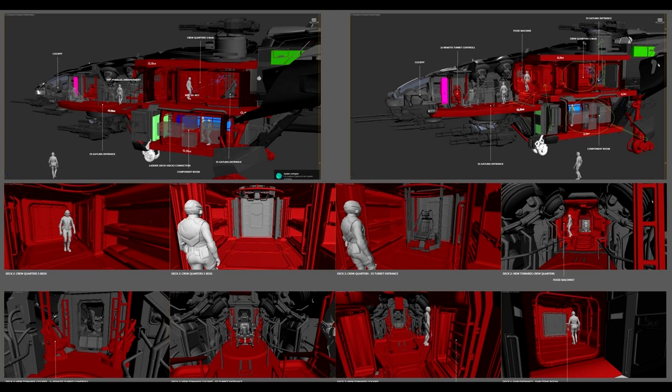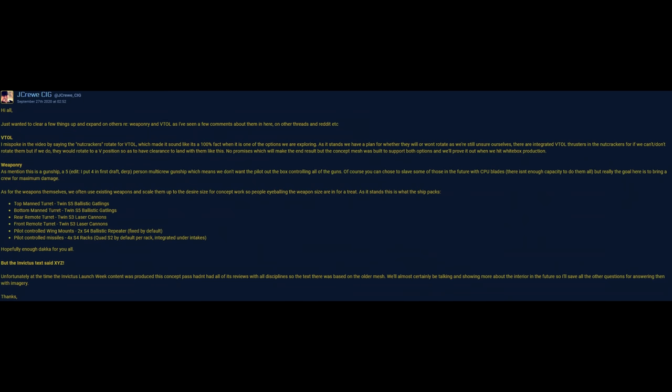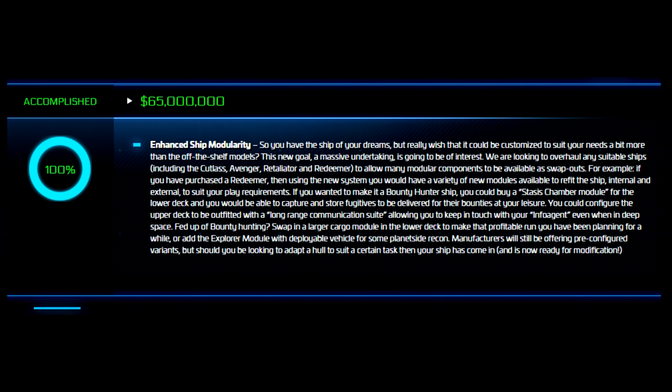Going from top to bottom there is a component room as well, though details are a little difficult to pin down. That information came from an image that John Crew posted in response to a thread called 'Redeeming the Redeemer' — if you look for that thread you'll see what I mean. A lot of these modules are going to be very useful. They do explain in detail what these modules will be able to do, and it does sound like they are talking about the Redeemer specifically. So if you don't have one, I would definitely suggest looking into getting one.